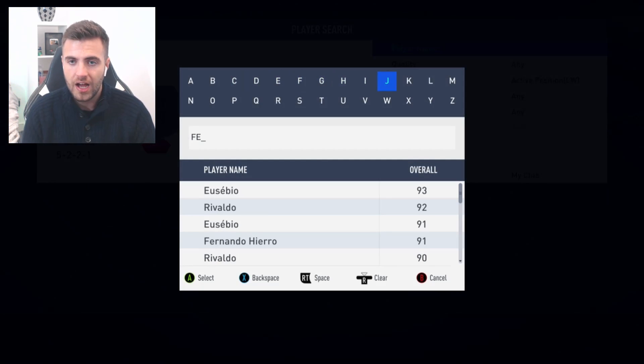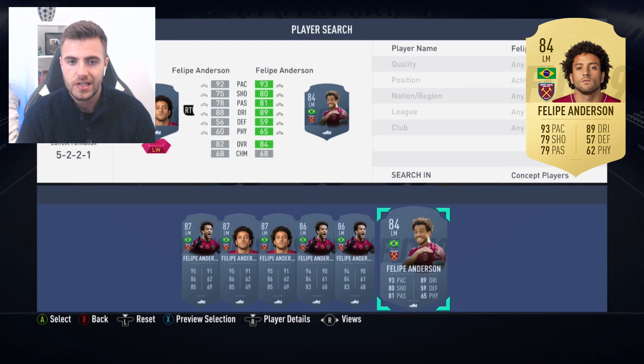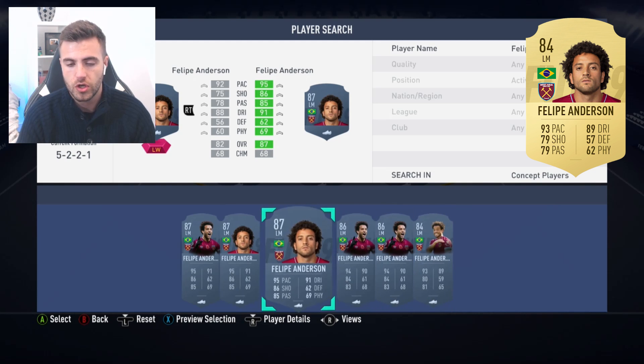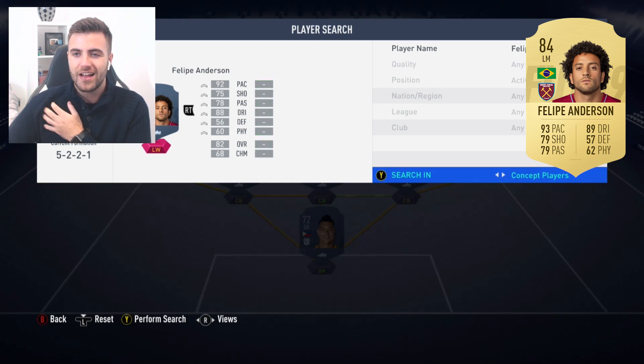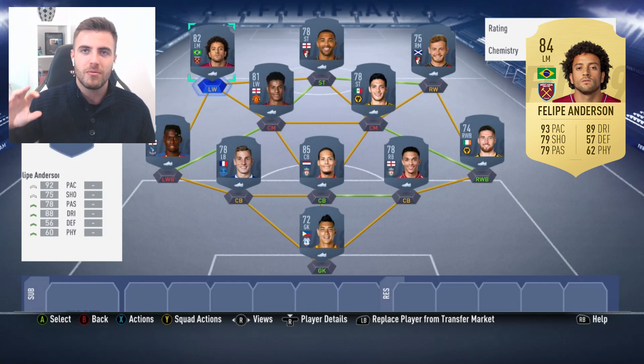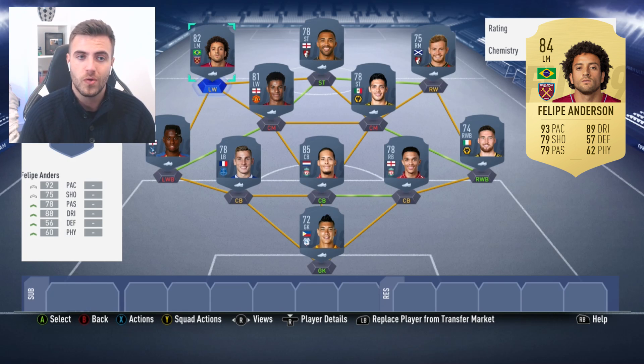We're going to finish it off with Felipe Anderson. I think there can't be any arguments — he has come to England and settled in absolutely tremendously, banging in eight goals and two assists so far in his West Ham career. It's seen him net three in-form cards so far as well, so FIFA are recognising this too, which is pointing towards an upgrade. I think if he gets an 84, that could see some interesting upgrades to his in-forms. Felipe Anderson is very, very important for West Ham this year — a side that arguably struggled for goals the previous season. I was at the Arsenal vs West Ham game recently and he was pulling the strings, comfortable on the counter, really efficient on the ball. He deserves an upgrade, without doubt.